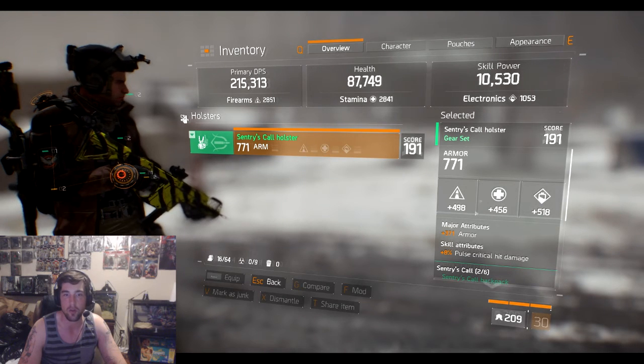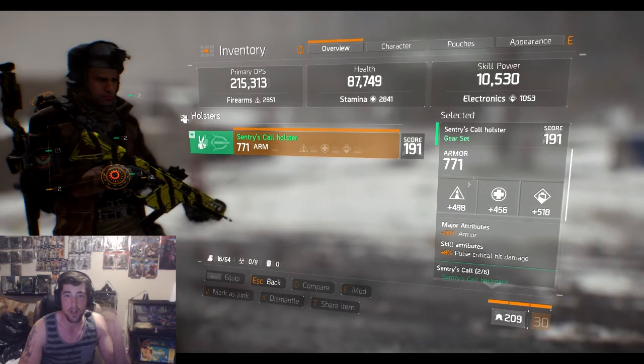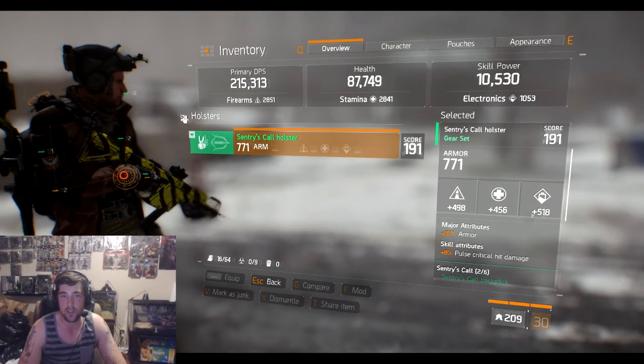Last is the Sentry Holster — 771 armor, with the 371 edition so it should be right at 400 armor. Stats are 498, 456, and 518 across the board.